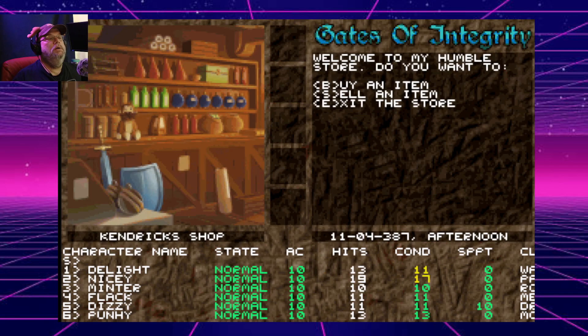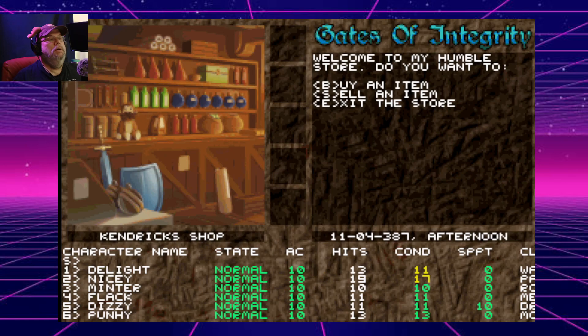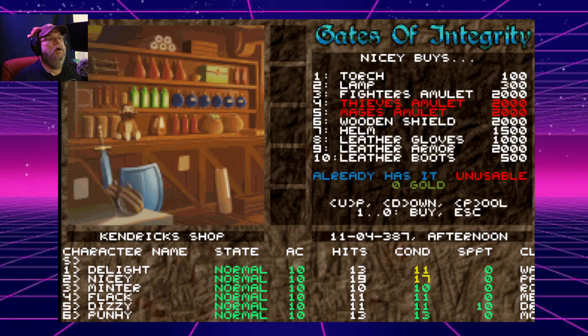Lamp, Modern Shield, Helm — whoa! Okay, whoa. Fighter's Amulet. Leather Boots. Pool — oh boy. Give me one of those — a Fighter's Amulet. Well, I need some protection. Buy an item. There are no swords or nothing — I'm punching with my fists. Oh boy.